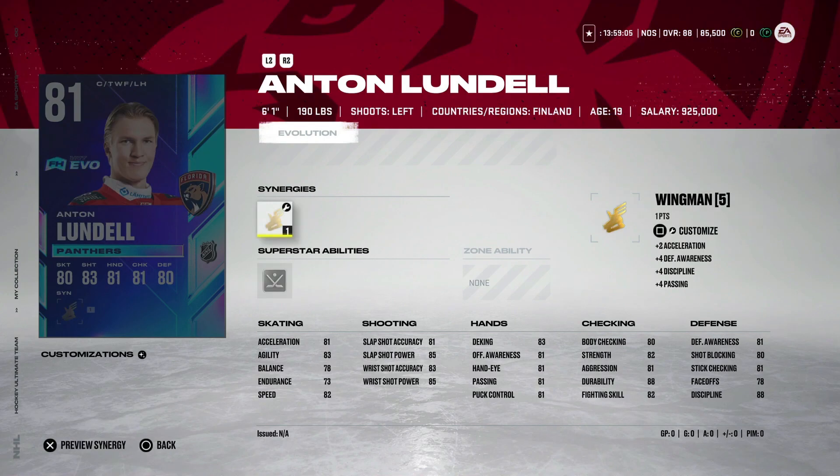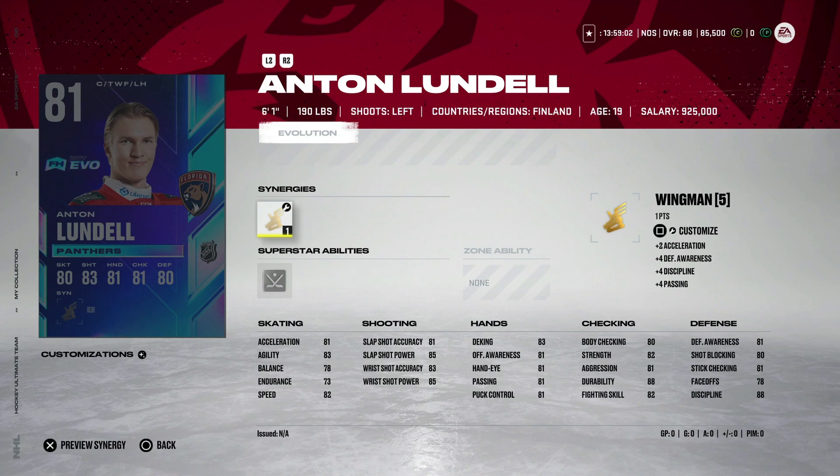Next, we've got the 81 overall Anton Lundell, former 12th overall pick in 2020 by the Florida Panthers. He's got three goals in seven games already. However, he's going to have to light it up to return the right value. He's 6'1", which is nice, with Wingman and Buzzing — that's an 83. Quick Draw is also a very good one for a center. But he's going to have to score about 10 goals to get to 87 or 88 speed, and 10 goals is probably two months away. There are bigger centers like Couturier and Kopitar I'd rather have. Among the prospect ones, this isn't one I'd want.